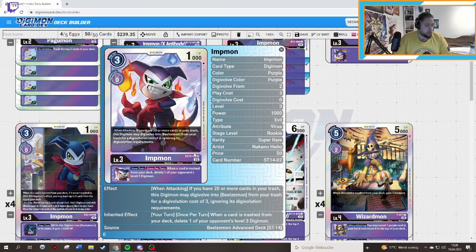We have the Onimon — on play in one — that you can evolve up to a level six if you have 20 or more cards in your trash. So hyper spirit evolve: if it comes into your turn and you have 20 cards, you can evolve for free into a Beelzemon and have it free on your board, which is pretty nice.